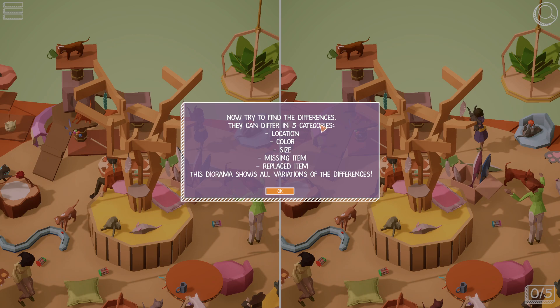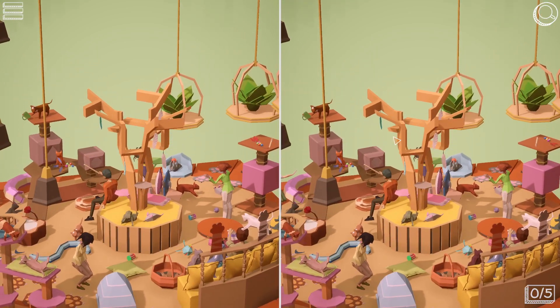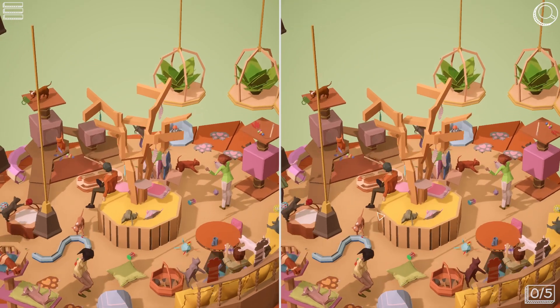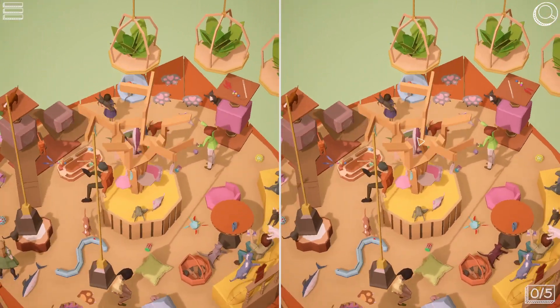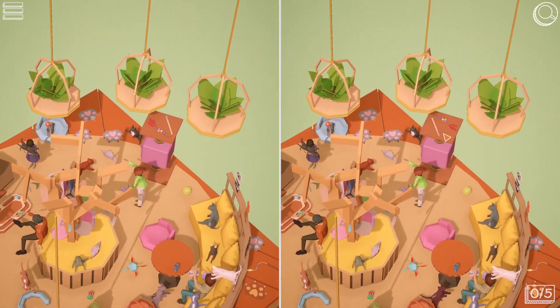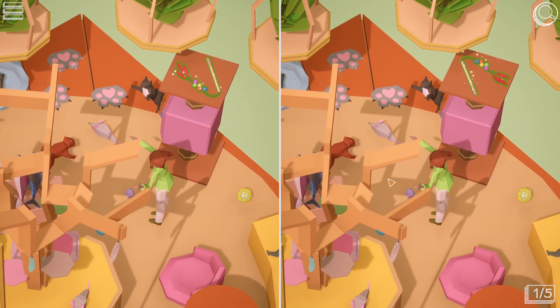Now try to find the differences. They can differ in five categories: location, color, size, missing item, replaced item. This diorama shows all variations of differences. So we have four differences. Let's just start searching for them. I think I can see the first one — it's over here. This is number one.